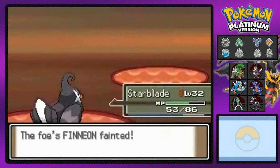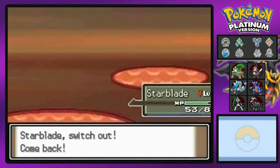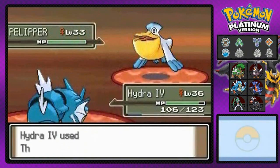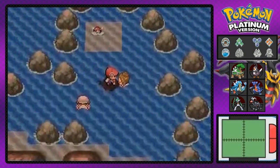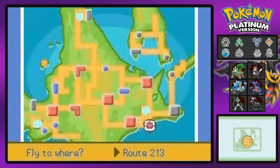He's coming out with a Pelipper so I'm switching out and giving more experience points to Hydra number four. Thunder attack! Third down Thunder — and that's how you defeat a beauty like that. We got ourselves a Water Stone — that is awesome! So this is where we're gonna end our episode. I'm gonna be flying to Canalave City, so stay tuned guys, I'll be back in the next episode!